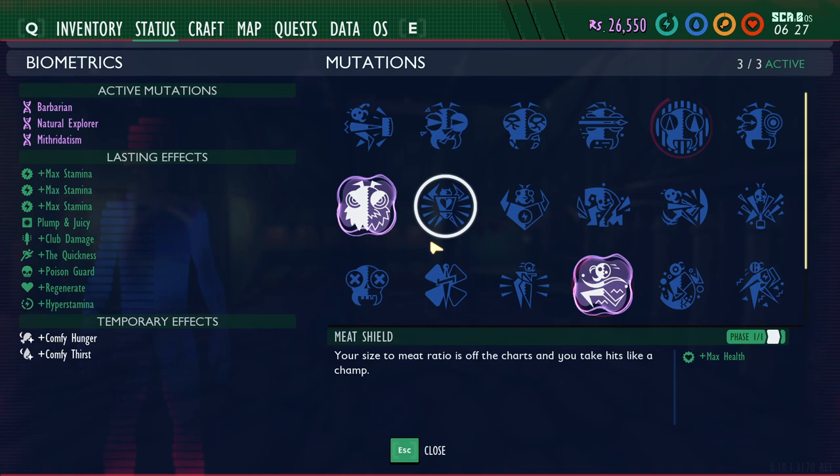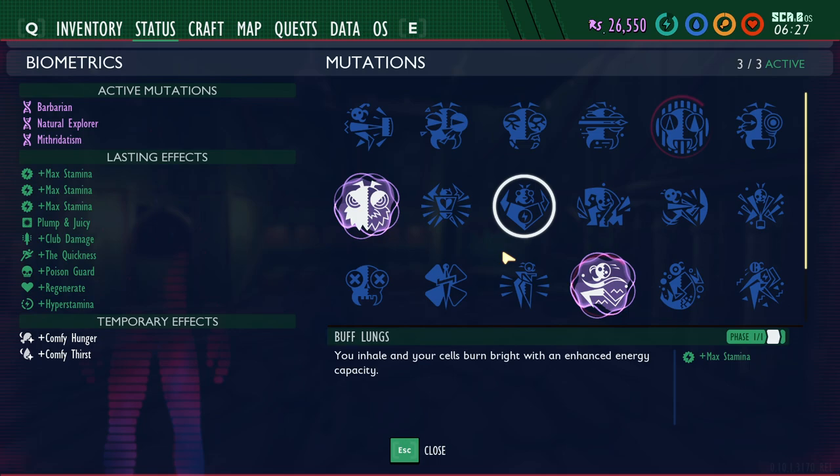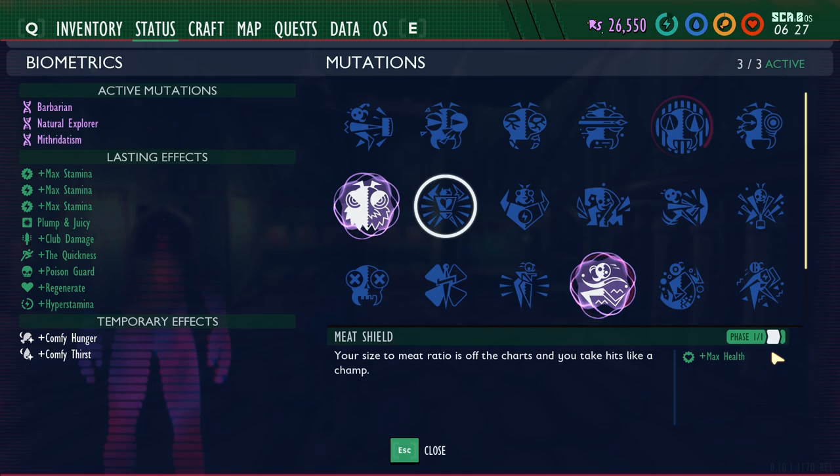Meat Shield is the first mutation not unlocked through weapon use. You get Meat Shield by purchasing it from Burgle for 5,000 Raw Science. You unlock the ability to purchase it after giving Burgle the Grasslands Burgle Chip, which is found directly next to him in the Oak Tree Lab — there will be a cassette tape on the ground. Pick that up, give it to him, and it unlocks the ability to purchase Meat Shield. What it does is increase your max health — it only has one phase.